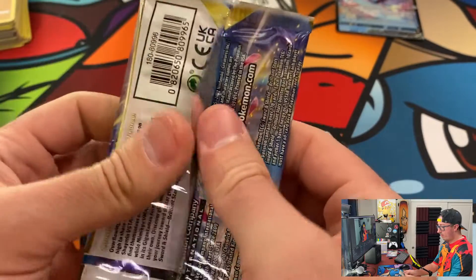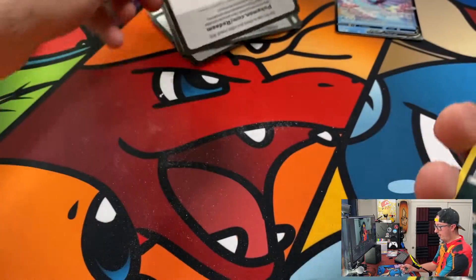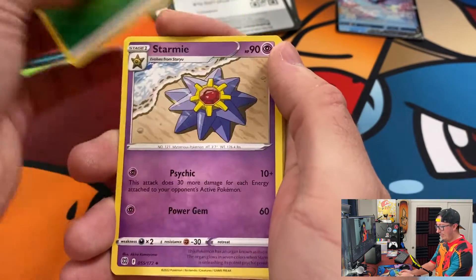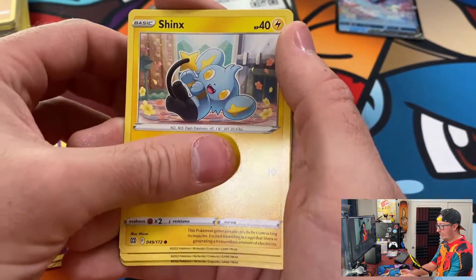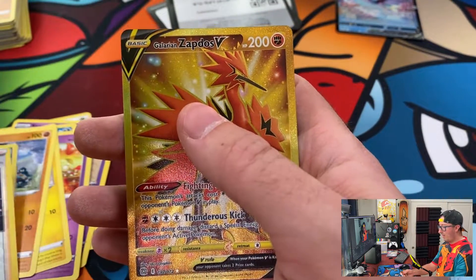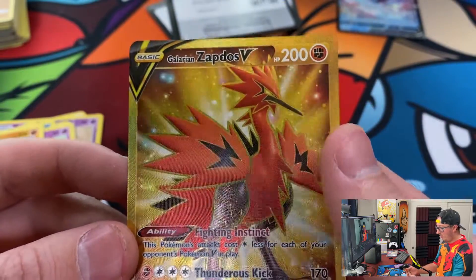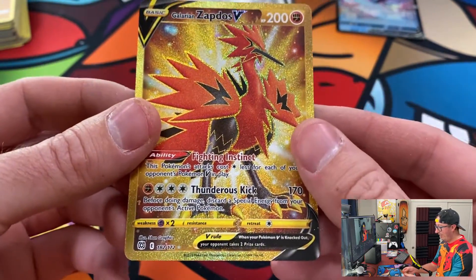Looking for something magical in this final pack. Energy, Staryu, Freshwater Set, Sigilyph, Furfrou, Milsuri, Shinx, Golet, Impidimp. Boss's Orders Reverse Holo. And — oh, we have a Galarian Zapdos V! I'll end it on this pack. We have a Secret Rare Galarian Zapdos, card number 182 out of 172. This is a desirable card, and the condition looks pretty good to me. Not bad at all — this is great!